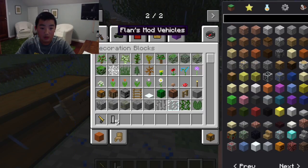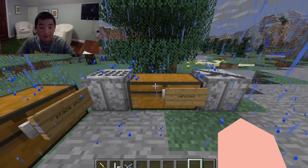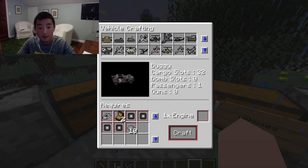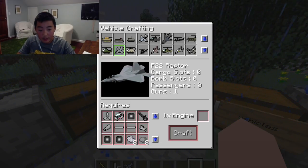I'm just going to get a plane — let's go into the mod and get a small plane, the P50. As you can see it shows you the different vehicles you could make, you click on it and it shows all the materials you need to make it, and then you craft it.